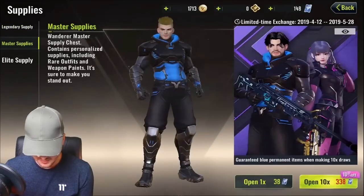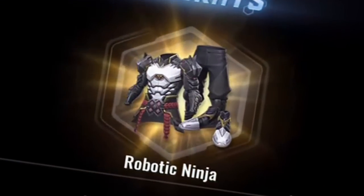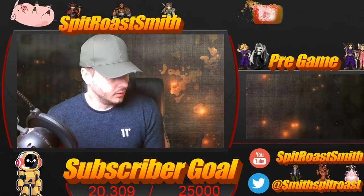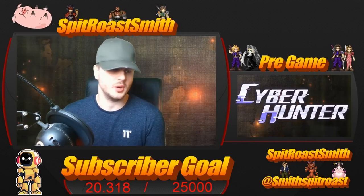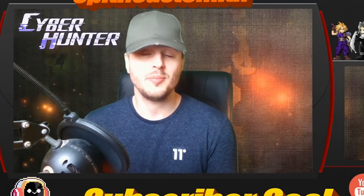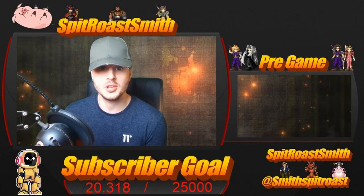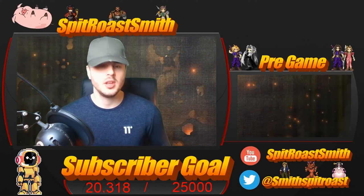We've got 148 diamonds left, so what we'll do is just buy one more legendary one, see if we get anything. Welcome back to another Cyber Hunter video. So in this video, it's only going to be a short one. I've basically bought some in-game currency — in Cyber Hunter they're actually called credit cards — and I'm basically going to make some purchases. I'm also going to tell you about the Battle Pass. So make sure you hit that subscribe button, whack a thumbs up, and let's get into it.